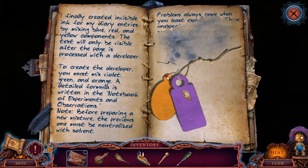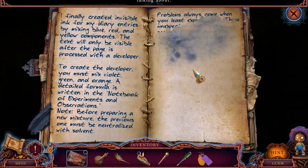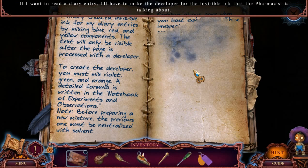Problems always come when you least expect them. These unexpected visitors. I'm not going to. If I want to read the diary entry, I'll have to make the developer for the invisible ink that the pharmacist is talking about.